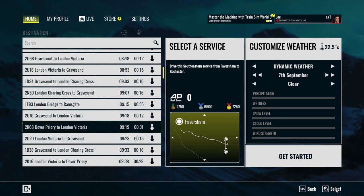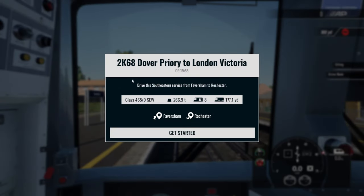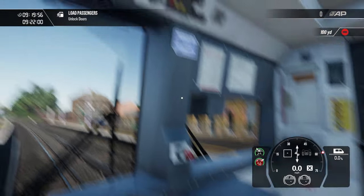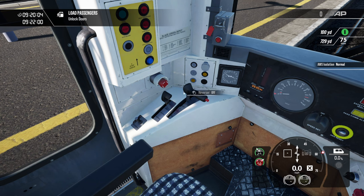So we're 2K268, get started — that massive great big button in front of me. I'm heavily relying on all the controls being exactly the same as they always were. If they're not, perhaps I should have gone into beginner mode. Drive this South Eastern service from Faversham to Rochester, that'll do. Standard Train Sim World graphics that are really good, I was expecting nothing less than that. Let's get the AWS unisolated.